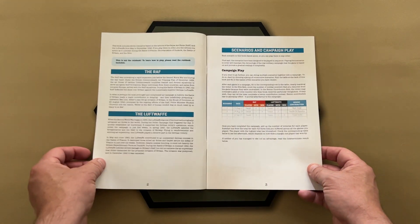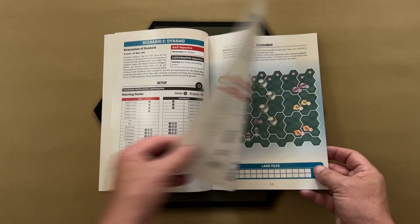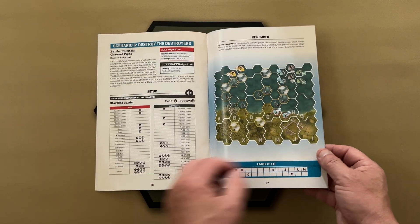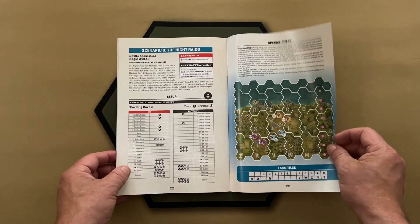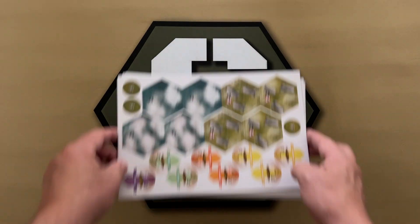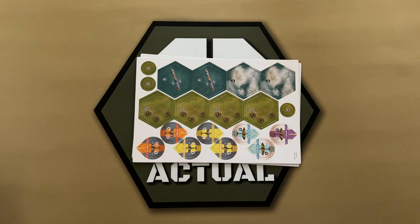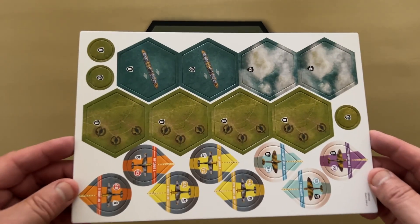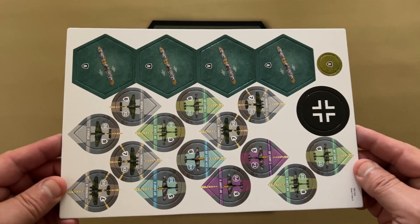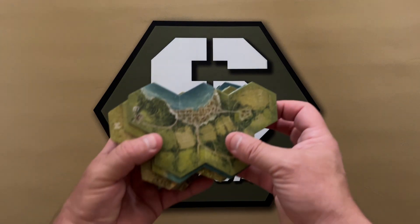A 28-page scenarios booklet with 11 scenarios. Three sheets of game tokens. Thirty-one map tiles.